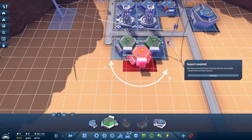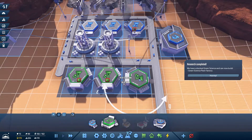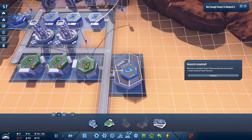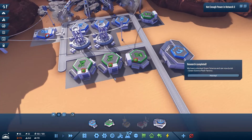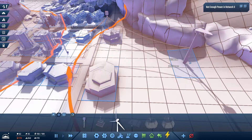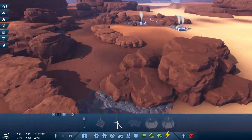Let me move you right over there and get another one going — I'm quite sure I'm going to need another one. We're lacking on the steel department but that's okay. Green science is on the way as well. We do not have enough power in network three — I'm pretty sure this is the one. Let's get another turbine going right about there. Now we have enough power and everything can run at max speed.